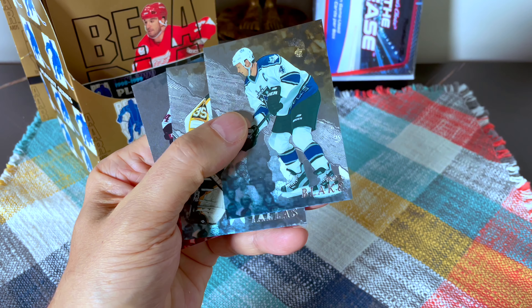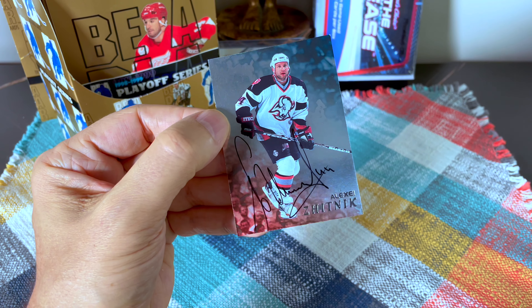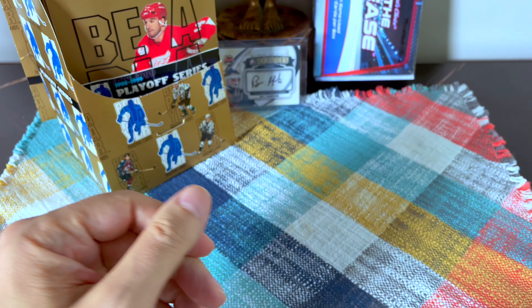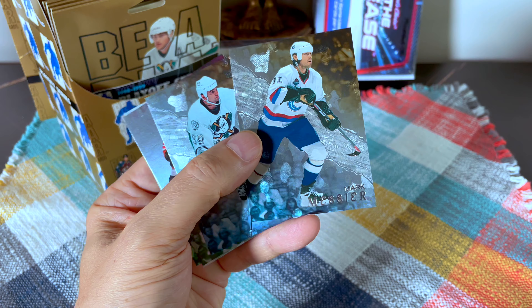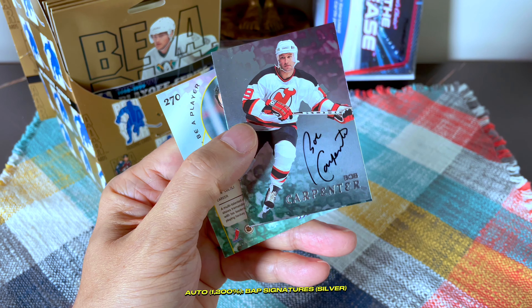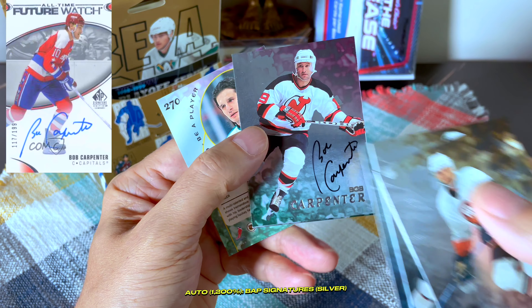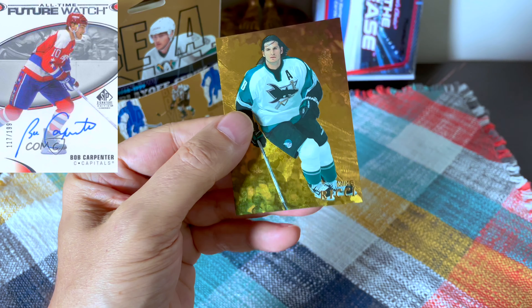The cards have been sticky, which is an issue. There's Blake and Talbot, and our first auto is Jitnick — that's decent. Then Smolinski, and there's Mark Messier. Travis Green, and we have a Bobby Carpenter auto — that is great, the Bobby Carpenter auto we see in SP Legends all the time. Long-time cap, of course, and we do have a Richie gold.